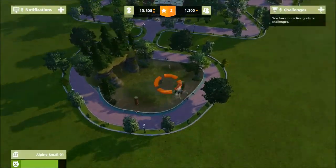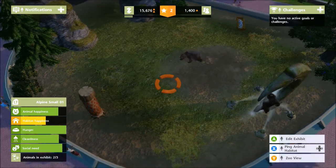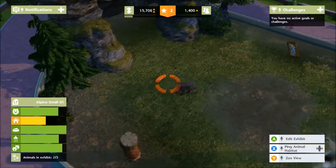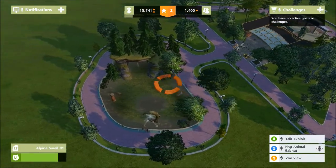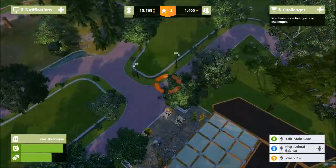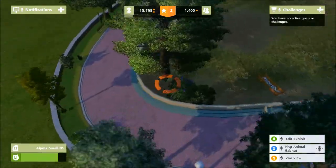After adding the scratching post, happiness should be going up — yellow is not too bad, they're content. You can now see our money going up quite quickly with two arrows indicating growth, and visitor numbers have increased and are on the way up as well. The bear attraction is doing well.